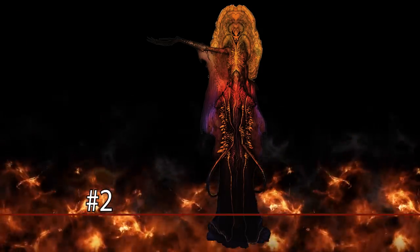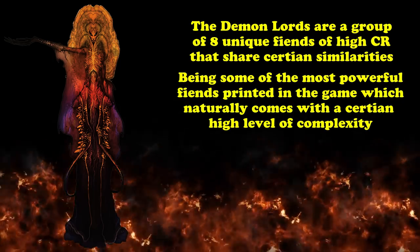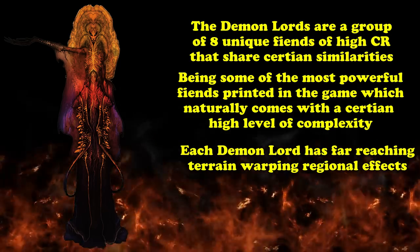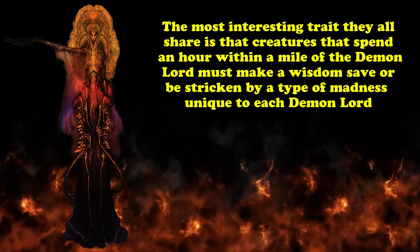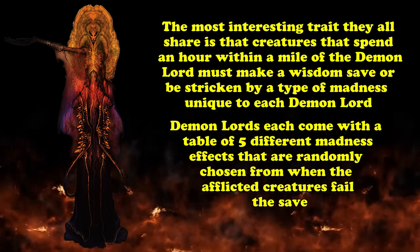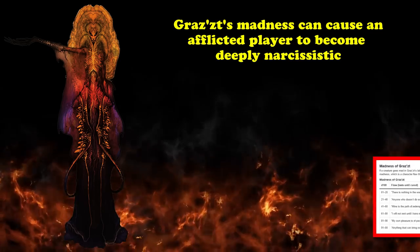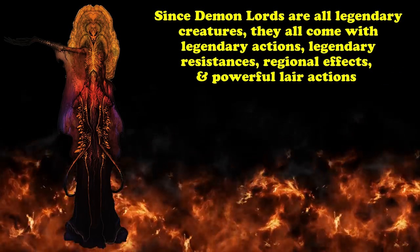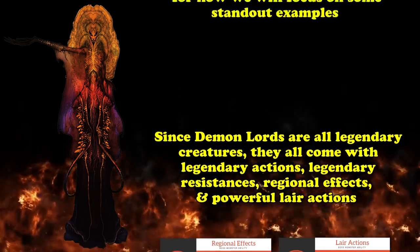At number 2, we have the Demon Lords — a group of 8 unique high-CR fiend monsters sharing certain similarities. They are some of the most powerful fiends printed in the game, which naturally comes with a high level of complexity. Each Demon Lord has far-reaching, terrain-warping regional effects, but the most interesting shared trait is that creatures spending an hour within a mile of a Demon Lord must make a wisdom saving throw or be stricken by a type of madness unique to each Demon Lord — chosen randomly from a table of five different madness effects.